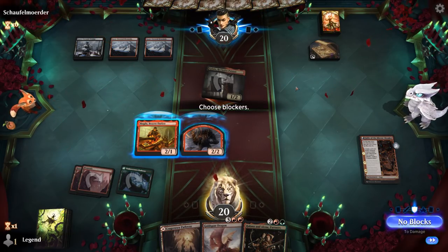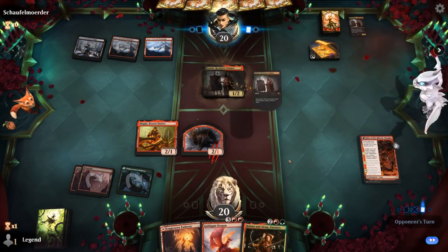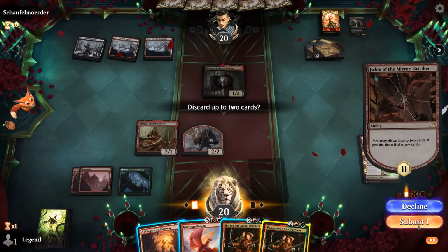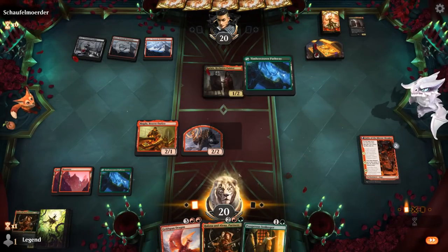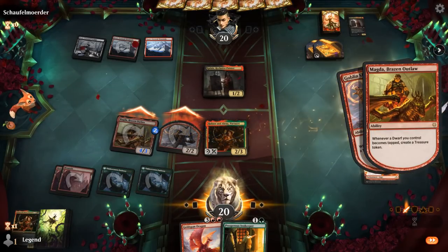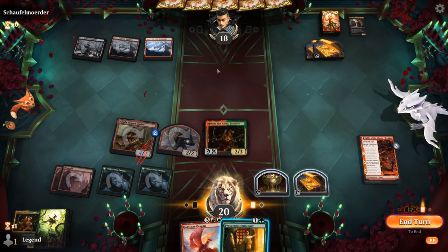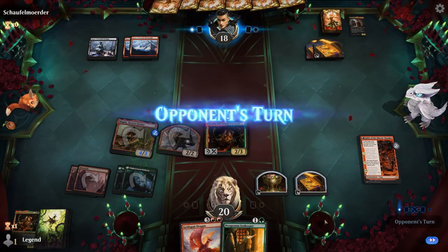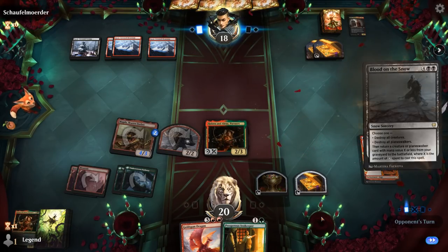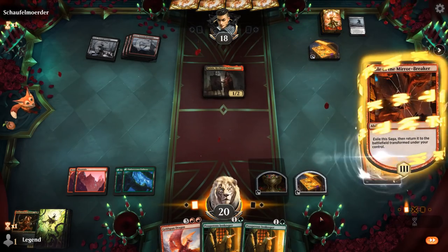Interesting attack — they might just have another Kalain. On chapter 2, one Partner can go — that's why there's two of them. Make two treasures. Good playing Innkeeper, although might be overextending into a Massacre. We'll just pass. Blood on the Snow instead — that's why they have all those snow lands. Still have some treasure left over to combine with our Goldspan Dragon.